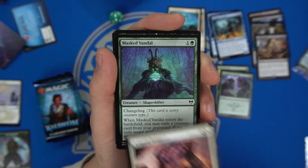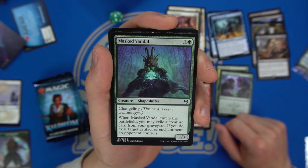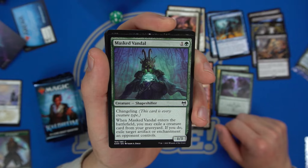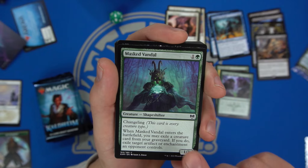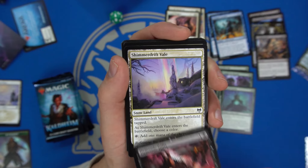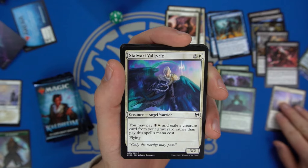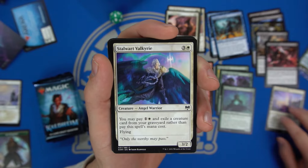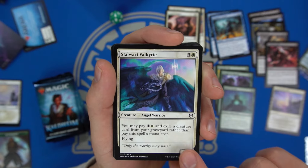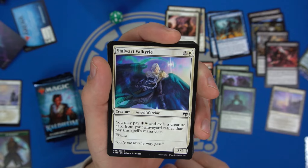We have a Dwarf Warrior, then the Mass Vandal — a Changeling for two mana. When it enters the battlefield, exile a creature card from your graveyard; if you do, you can exile an artifact or enchantment an opponent controls. Pretty decent. Another Shimmer Drift Veil for mana fixing, and Stalwart Valkyrie — you may pay two and exile a creature card from your graveyard rather than pay its mana cost, since it has flying.